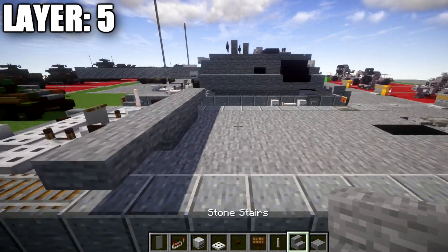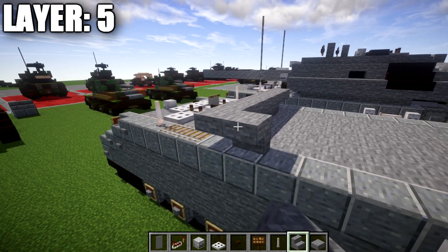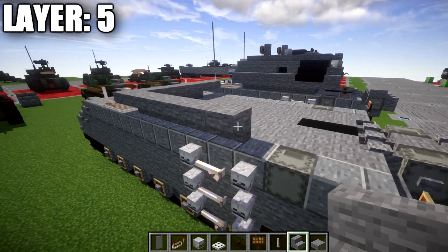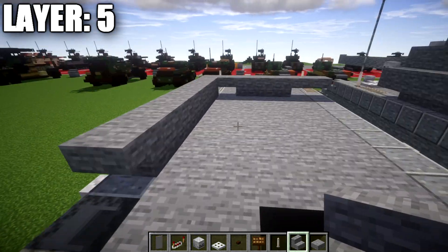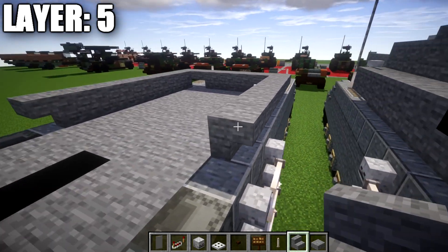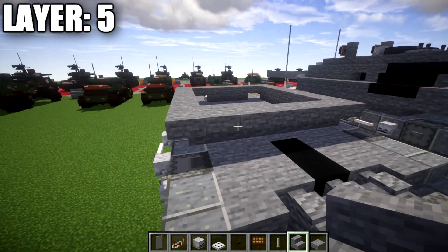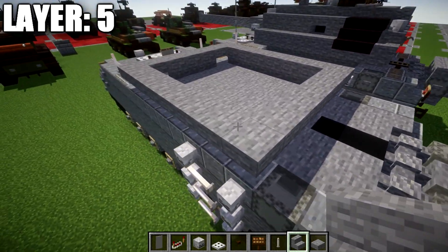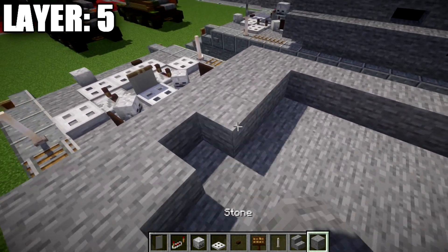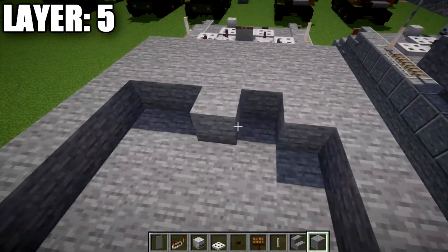We take stone stairs and place a row of six upside-down stairs along the side, then a stone upside-down corner stair on both sides, and a row of five across in between the corner stairs. For the middle space, we place stone blocks in the corners but can leave the rest hollow — though for the tutorial we'll fill it in. On the back, we take stone top slabs and place a row of seven all the way across. We then place a rail on top of the black concrete block, one and two rails on both sides, and two dark oak wood buttons on top of the stone blocks.